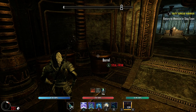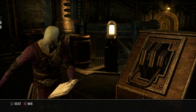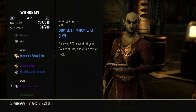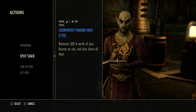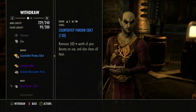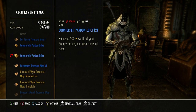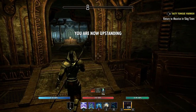What I'm going to do, because I have a bounty, is get out my banker and use my counterfeit pardon edicts. I have a bunch of those. If you've been farming elsewhere you'll have so many of these. I have 139 counterfeit pardon edicts - sometimes you get the 2000-gold ones. I'll split the stack, just take one. Go to inventory, slottable items, use this one. That was a stolen one and now I have zero bounty. I'm heading back to the outlaw refuge.